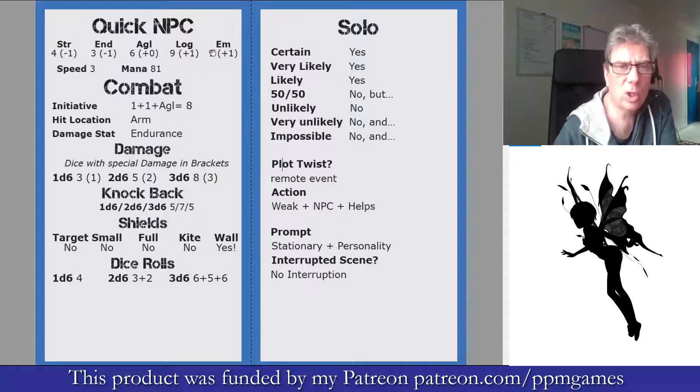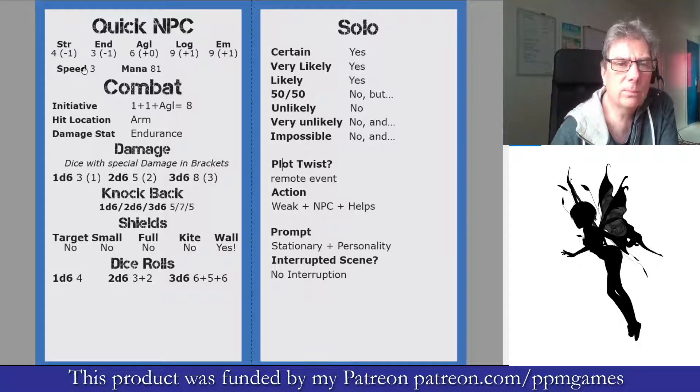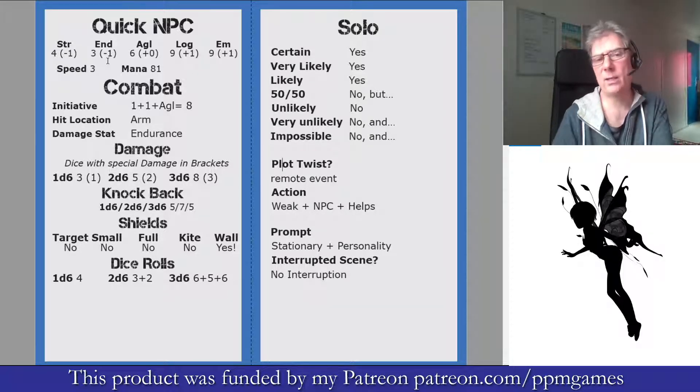Starting at the top of the front, we've got the Quick NPC. You've got their 5 stats with the stat modifiers, a speed and mana value for them. Speed is half agility and mana is the product of logic and empathy. So that's a very quick NPC if you need some quick stats.